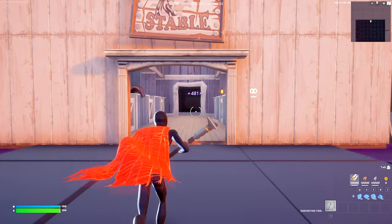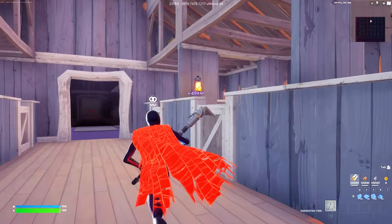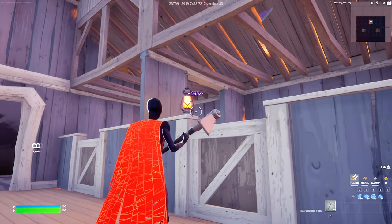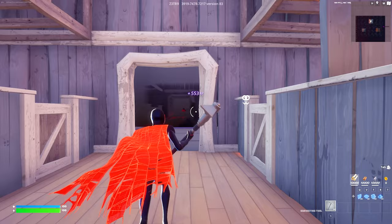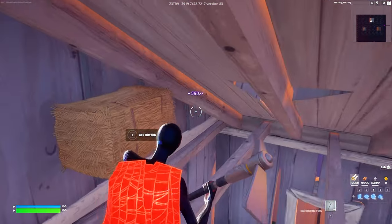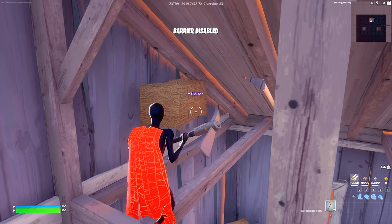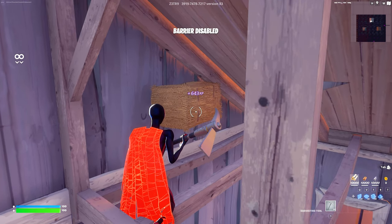The first thing we're going to do is walk into this little barn here and on the right will be a lantern. Go ahead and interact with this where it says AFK button. Then continue forward and just on the top right here, we're going to jump into the roof. Directly in front of us will be another button. Go ahead and interact with this and at the top of the screen it now says barrier disabled.